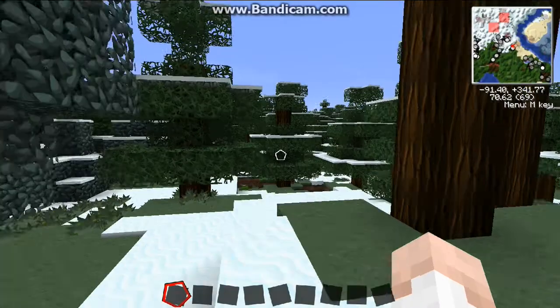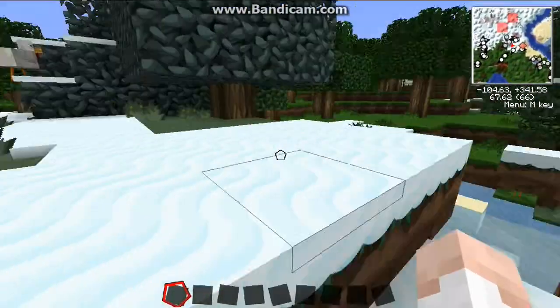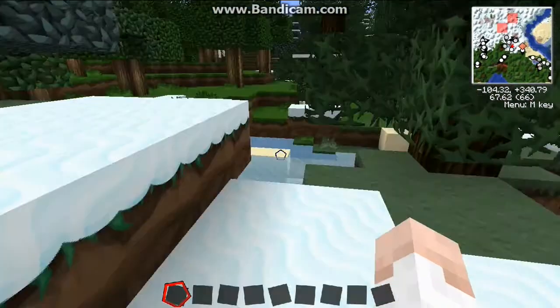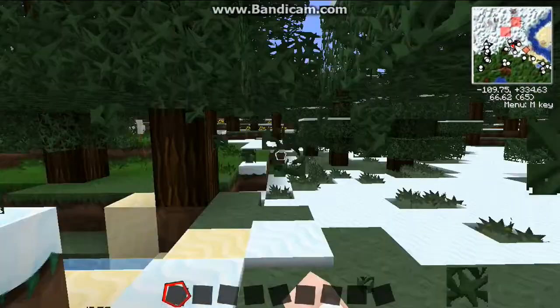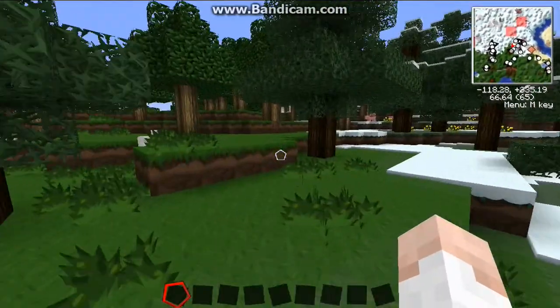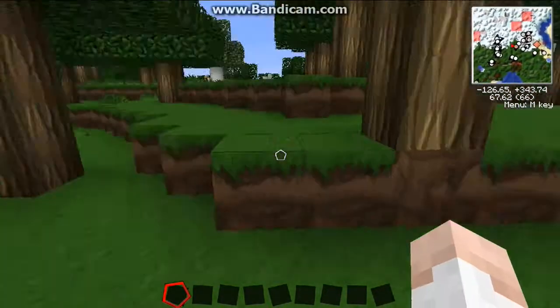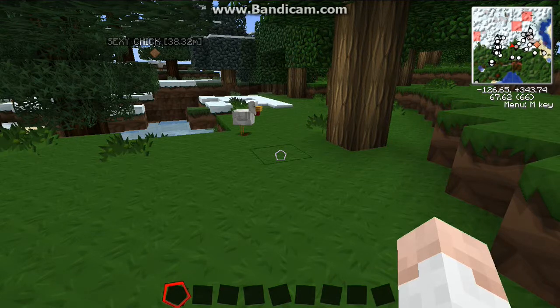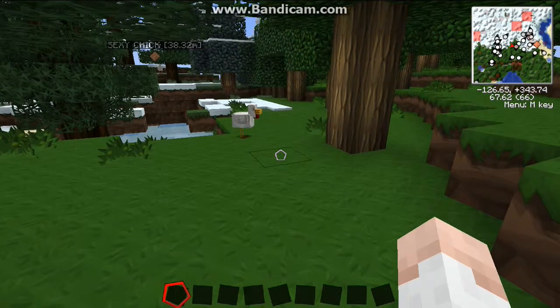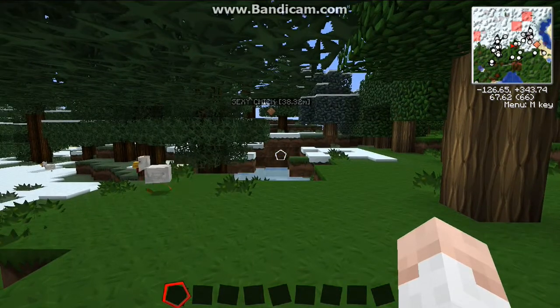Running around, you can see there are a lot of farm animals here. You can see our waypoint marker on the map — there's a little triangle diamond shape you can navigate to, and you can also see it in-game and along the mini map display.